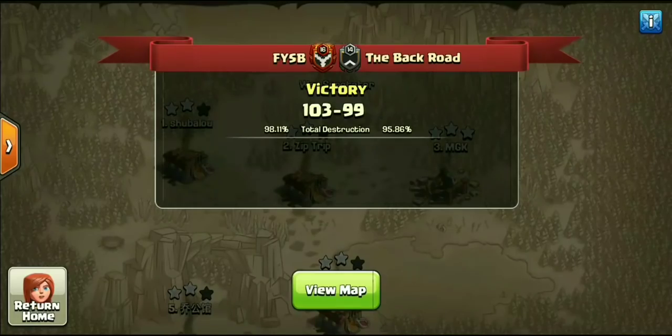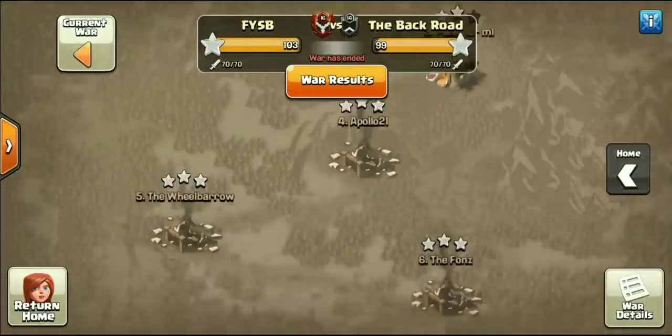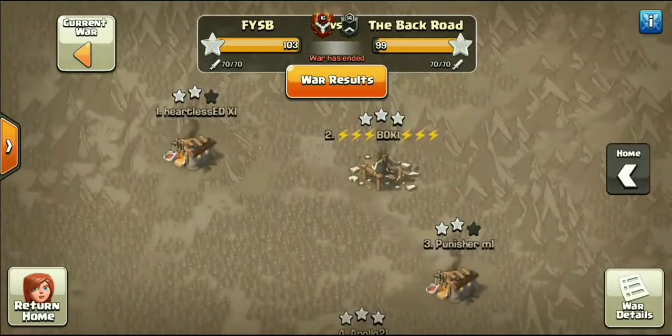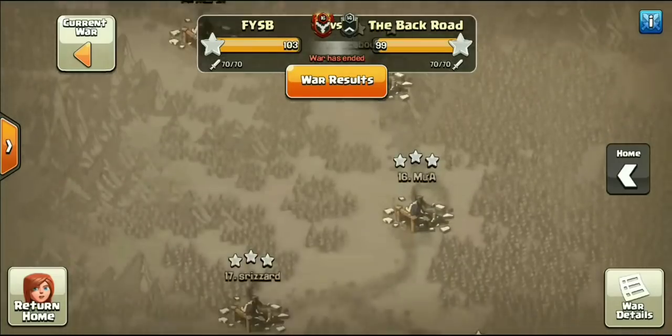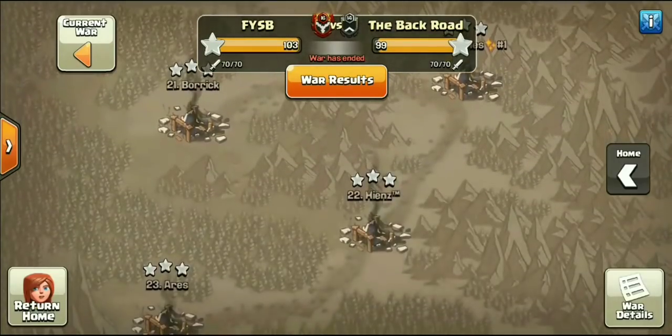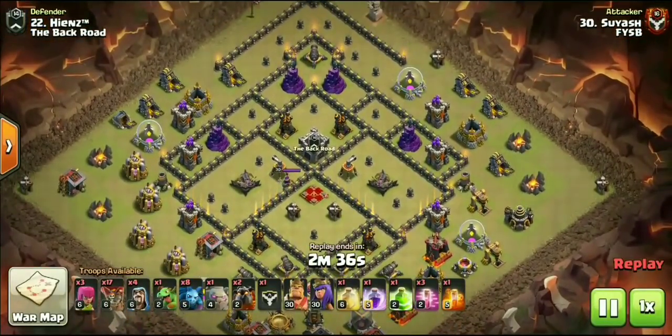This is actually going to be some action coming from FYSB's CWL Premier Week 7 matchup against the Back Road. FYSB doing work this war, clearing all but two bases. We'll be covering each of the Town Halls, going ahead and starting off with some Town Hall 9 action.